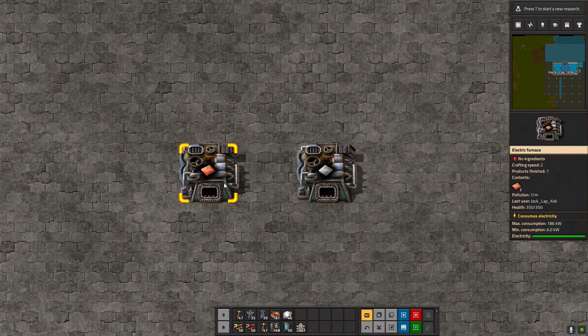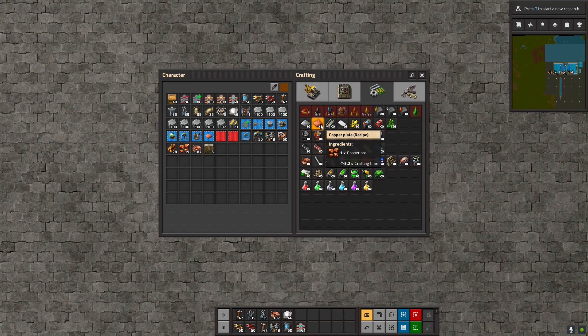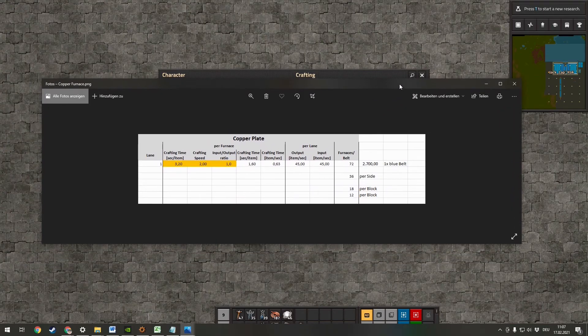First, we have to take into account that our electric furnace has a crafting speed of 2. The crafting time of both copper plate and iron plate is 3.2 seconds, and the input-to-output ratio is 1 — we convert one iron ore into one iron plate. With a crafting speed of 2, it takes 1.6 seconds to craft one item, meaning we can produce 0.63 items per second per furnace.